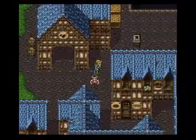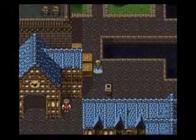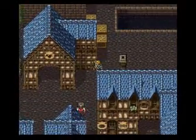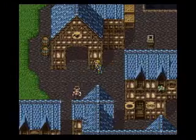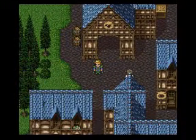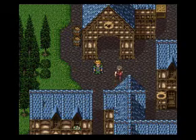There's a tonic in that barrel over here. The second crate over here has a green cherry — it's for curing the imp status. It's a status unique to Final Fantasy VI. They don't bring it back in any other game, and there's no piggy or toad status in this game, so they do imp.